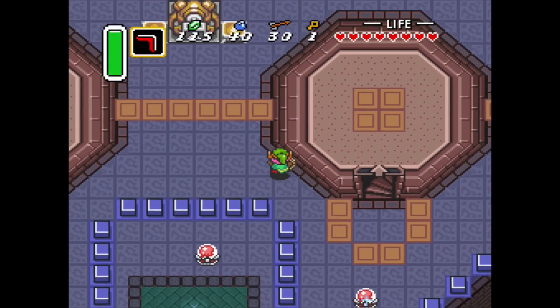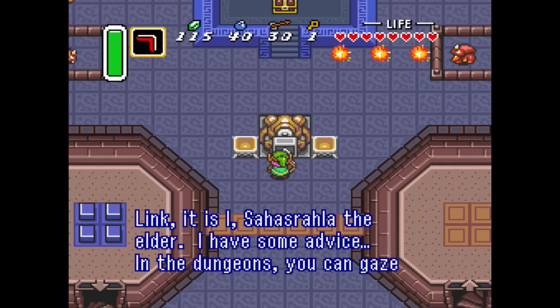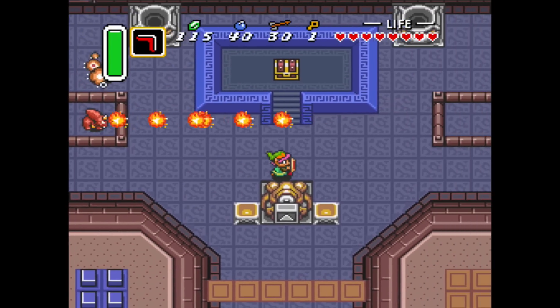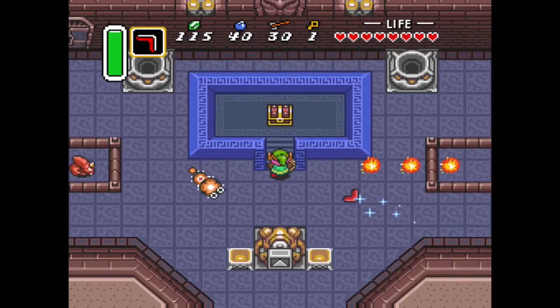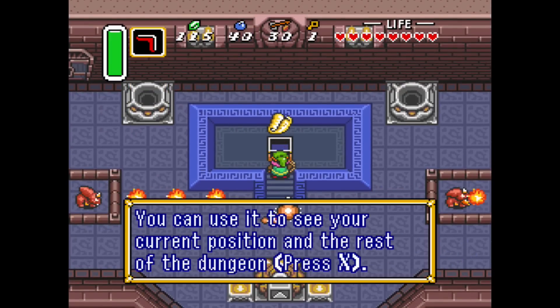Let's see what else is on this floor before we go up. Hey, Sarsaparilla, what do you got to say to me? 'Link, it is I, Sarsaparilla the Elder. I have some advice. In the dungeons, you can gaze into the magic mirror to return to the entrance at any time. Do not forget this.' So if I get stuck, I just use my magic mirror. And here I have a map. Excellent.